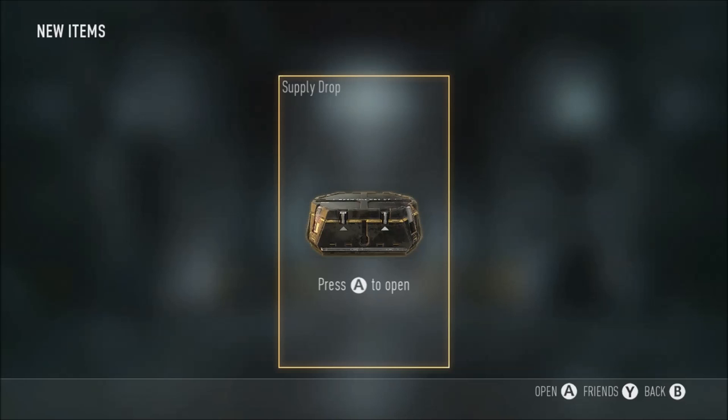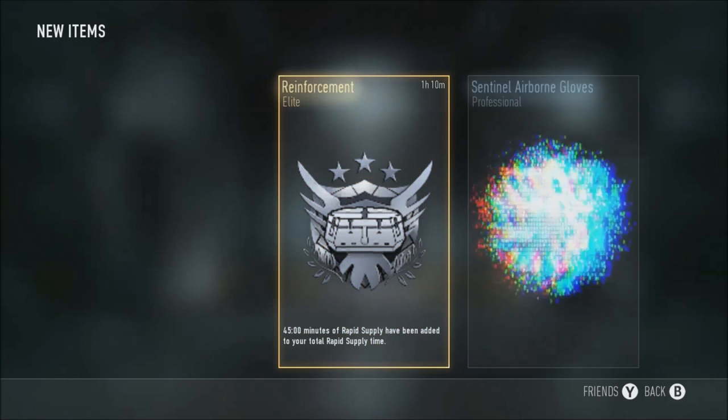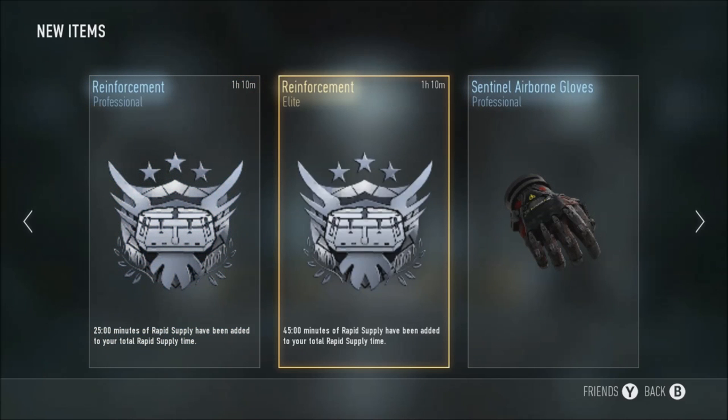Another singular supply drop - can we get anything good? I just got early Reinforcement, Rapid Supply, and Sentinel Lab Gloves, and more Rapid Supply. That's going to be an hour of Rapid Supply - that's going to get me going.